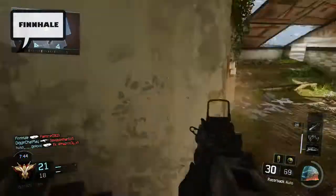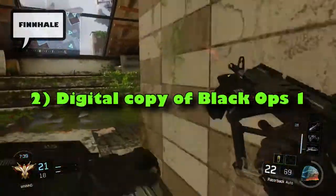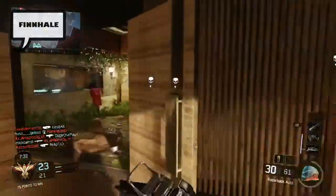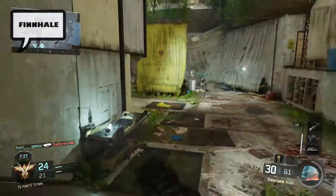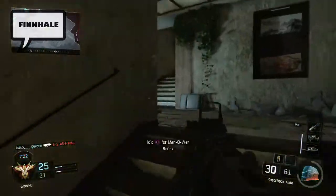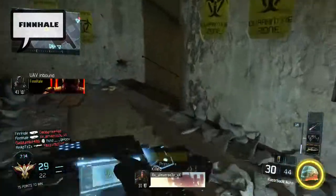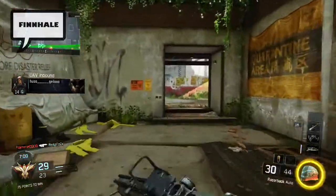Number 2: last-gen copies of Black Ops 3 will also include a bonus digital full game download for the original Call of Duty: Black Ops. So apparently last-gen users can download Black Ops 1 for free if they buy Black Ops 3. I don't know which version of Black Ops 1 we're talking about, but if it includes all the zombies maps, the multiplayer, and the campaign, this doesn't sound like a bad deal at all. So for $50 — and for my Finnish viewers, most likely 50 euros — you'll get Black Ops 3 multiplayer, zombies, and a digital copy of the first Black Ops.